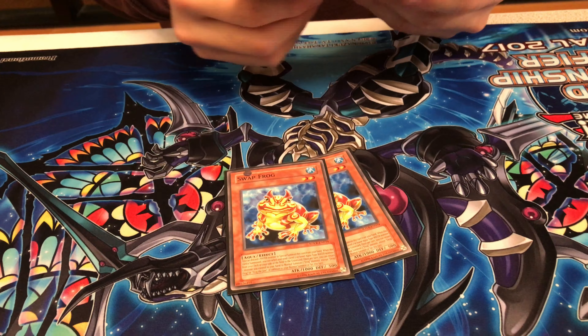Three Swap Frog — obvious. Three Dupe Frog. Some people play two, but this card's too amazing. It's too good because it's totally awesome summoning this on your opponent's turn — it literally stops them. They have to attack him if you summon him on your opponent's turn. On Metalfoes, they always want to run over Toad with Wolflame, but they can't because they have to go through him first.